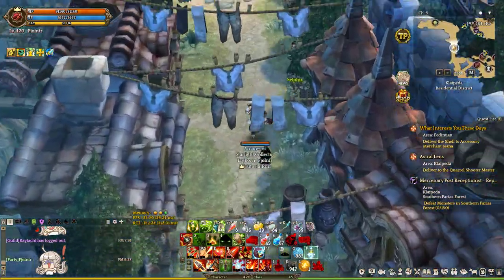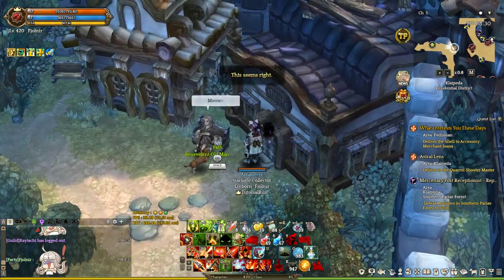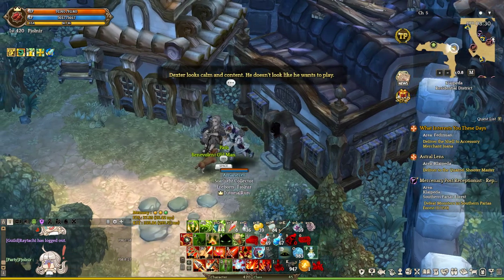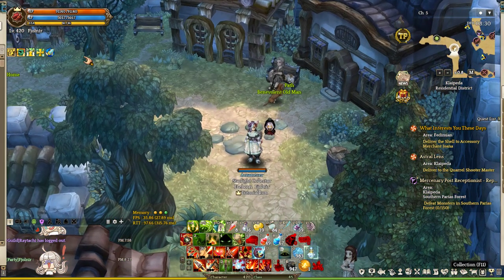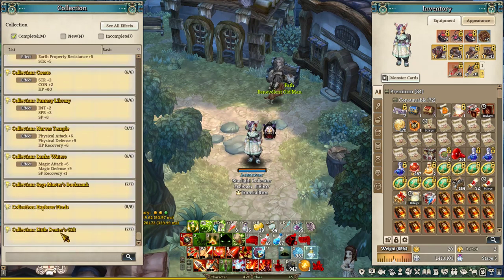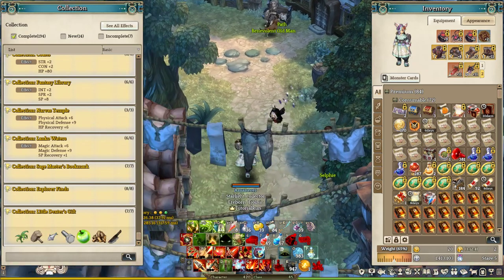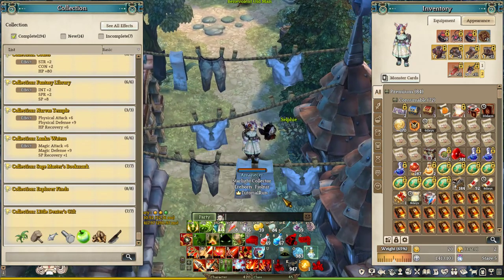We return to Dexter. Every 3 times that you do this, you will get an item for the Dexter collection. Once you complete the collection, you get the cupola socket.